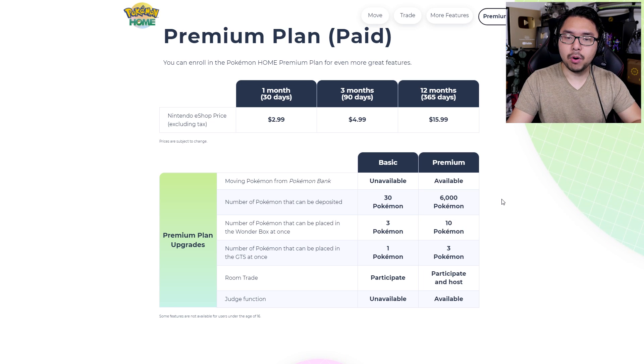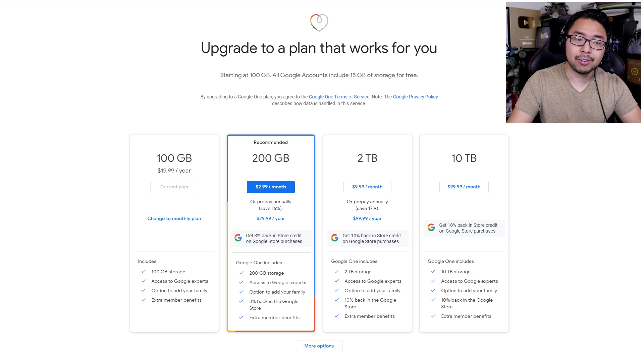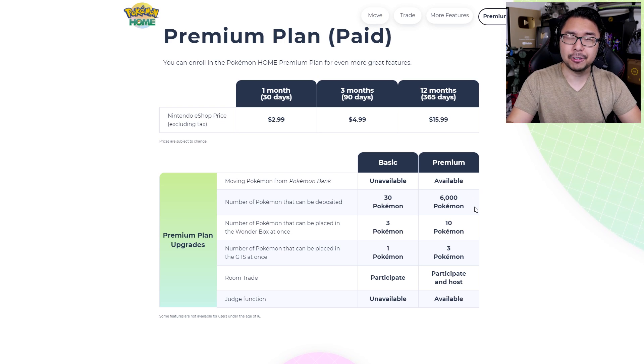Of all these features, the main functionality of Pokemon Home is the ability to deposit Pokemon — 30 versus 6,000. The basic plan just won't do it for hardcore Pokemon players; they have to pay $16 a year. To me, that is a very steep price. They've essentially tripled the price point of Pokemon Bank, which was $5 a year. Now we have $16 a year, which is more than triple. I don't find this pricing plan to be in line with what other services offer. Consider how Google Drive, for $20 a year, offers 100 gigabytes of cloud storage. Compare that to 6,000 Pokemon storage for $16 a year — there's just something wrong with that picture.